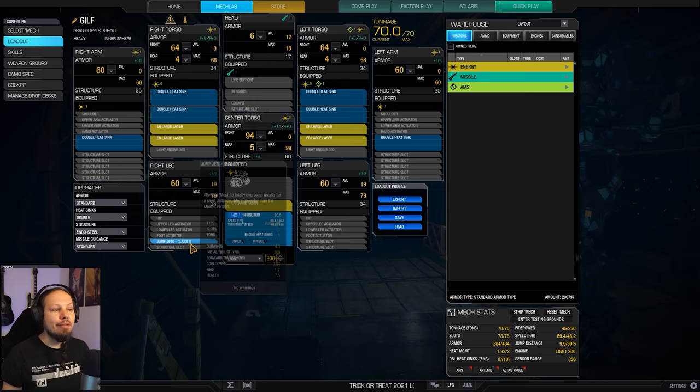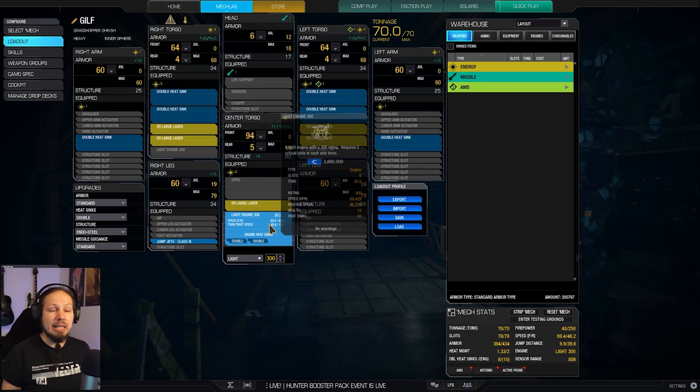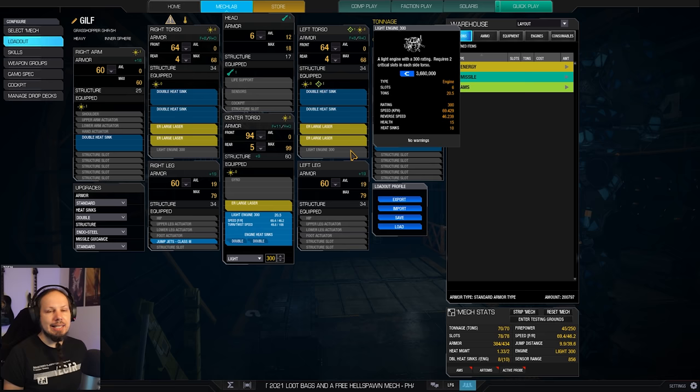We also have room for a single jump jet for a little bit of extra mobility — in case you want to get over an obstacle, you can hit that space bar and just crawl over it. For the rest, heat management: we just have a bunch of heat sinks which gives us a heat management of 1.33, which is okay. We have to take some pauses between shots, but sometimes it's necessary since enemies will trace the fire back to you because the laser beams really expose your position. Those breaks are going to be natural.